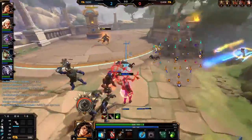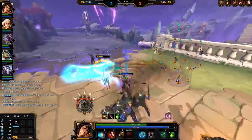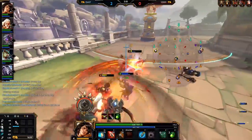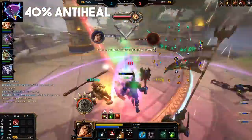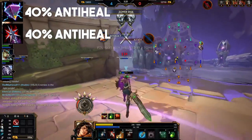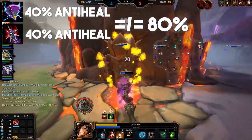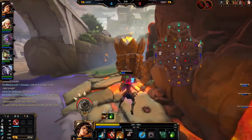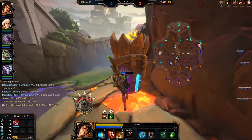Another very important thing that is lesser known is that some anti-heal effects will not stack with each other while others will. So what I mean by this is that Divine Ruin — the magical damage item with 40% anti-heal — and Brawler's Beatstick, the physical counterpart that also has 40% anti-heal, will not stack with each other. You won't get 80% anti-heal by applying both effects to the same target; you'll instead just get 40% as if you hit someone with one of them.